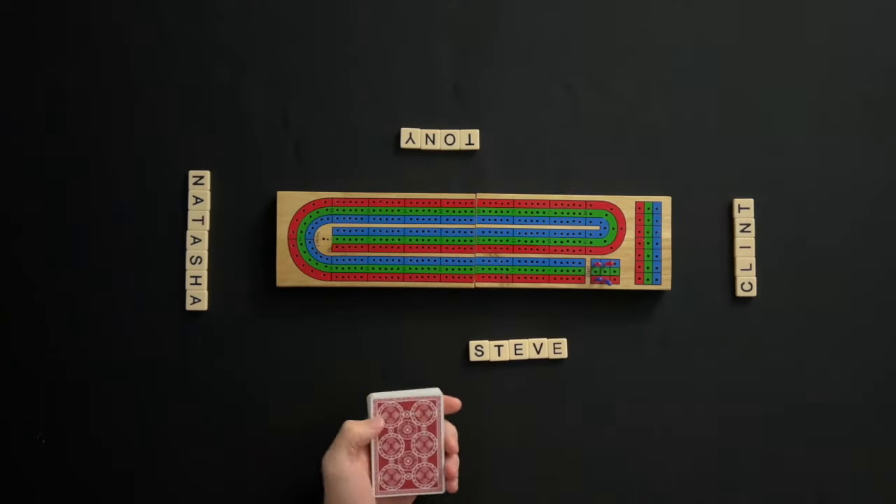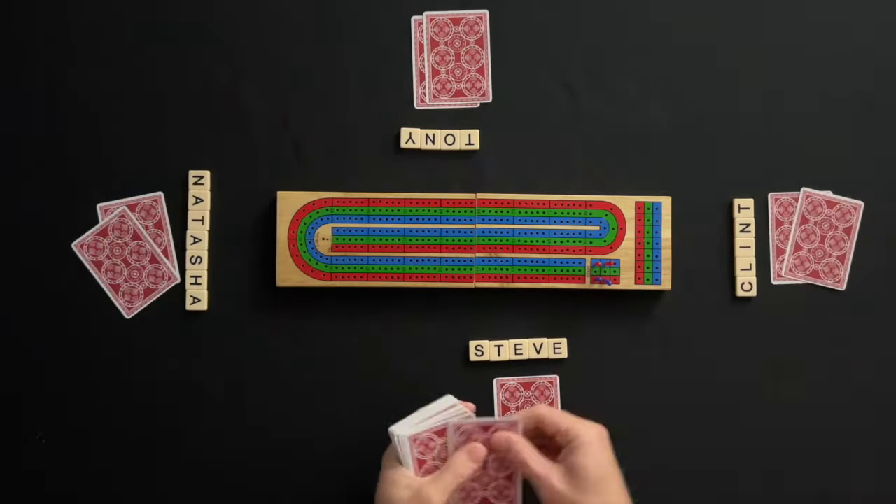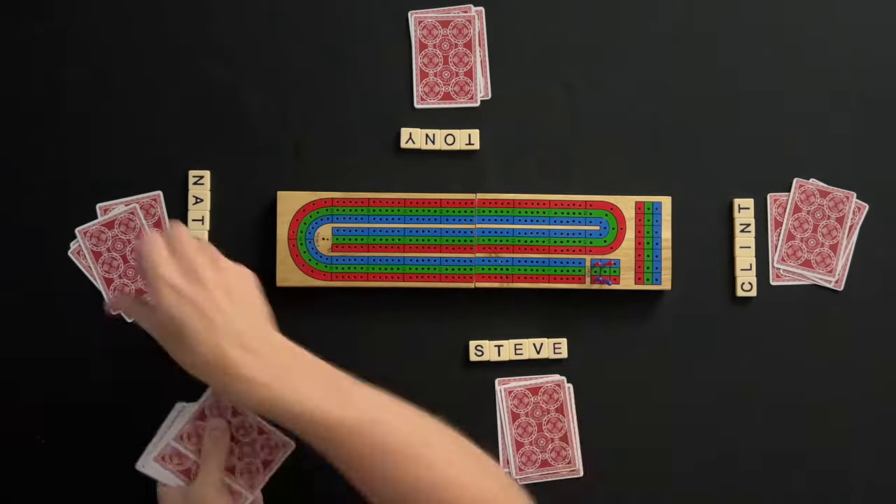Each player is dealt five cards, one card at a time. The remaining deck is placed next to the cribbage board.